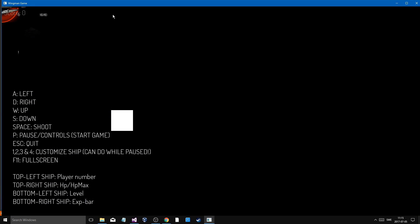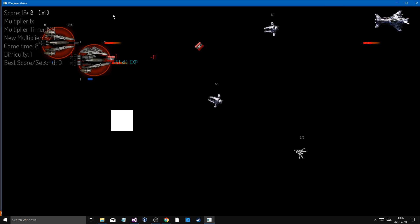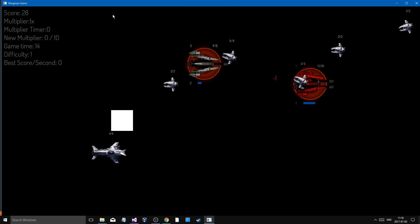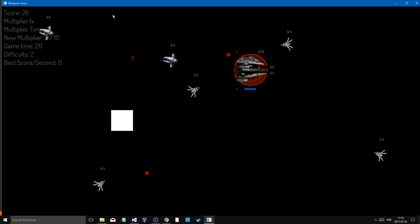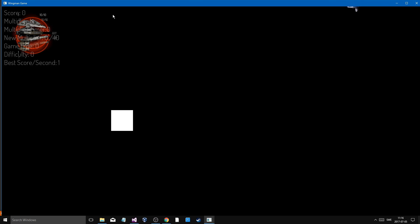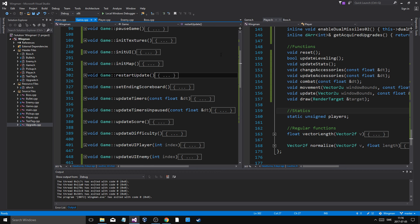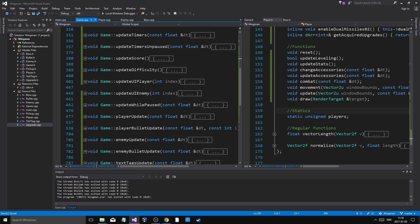Let me get some score and then die to test it. I got score 28, and after reset - score is zero again. Everything is working and we're good. Alright guys and girls, that's about it. I divided it all up - I hope I don't get any rude comments about bad code style again.